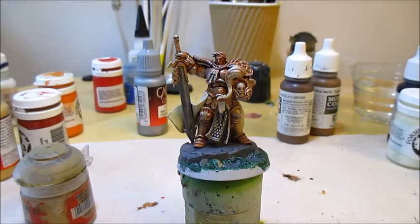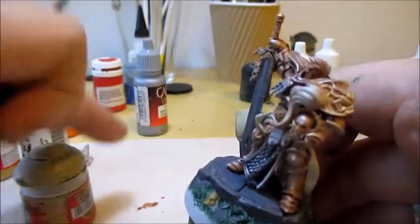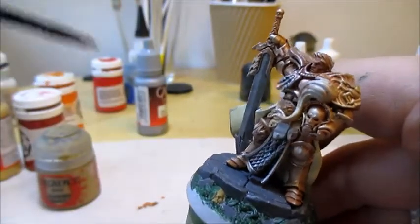With the dry brush done, I'll take some Agrax Earthshade and give the base a wash, and I'm using this straight out of the pot. Also, I painted some Sandy Dust on the little skull on his base.